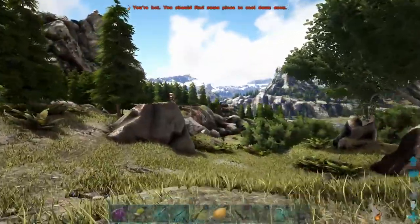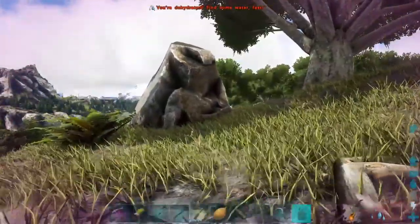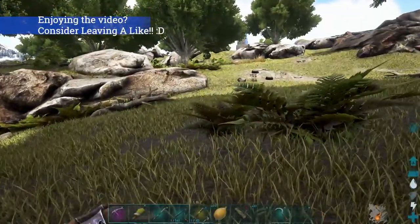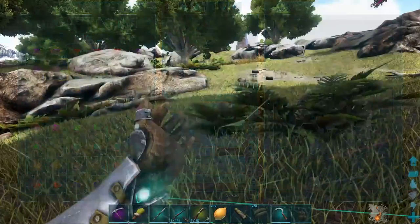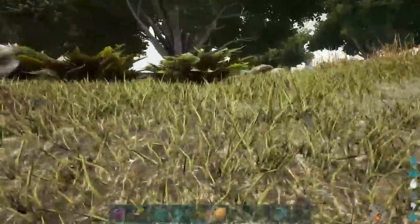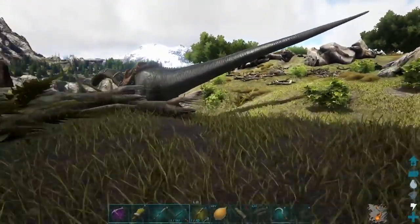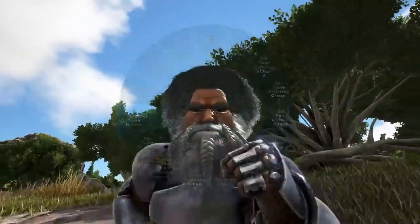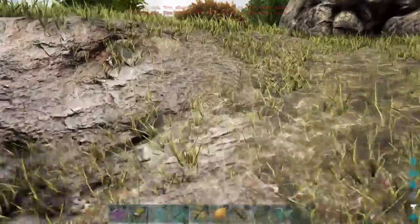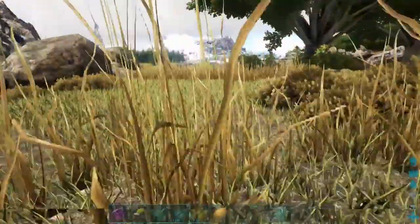So guys, welcome back, and happy Thursday everybody. That's right, one more day and we'll be at Friday. So what did we do in the last episode? Well, we decided to spend most, if not the whole entire day over at the castle. And what did we do at the castle? Well, we finally made up all the paints in Ark, and we started painting some really pretty pictures around the castle. I'm so freakin' happy with how the paintings turned out.